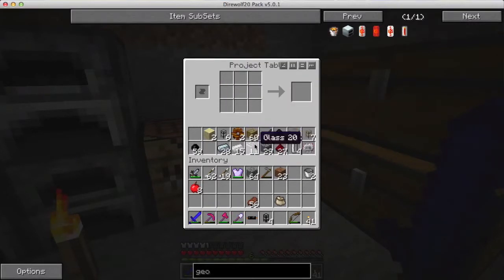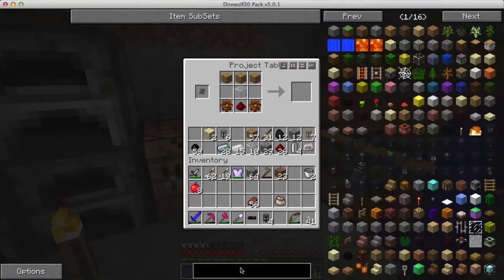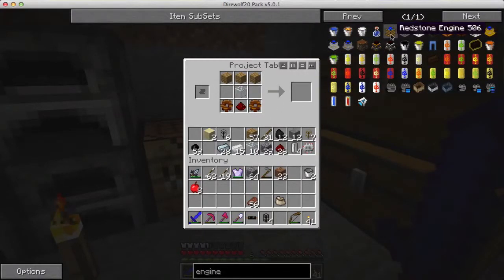Let me check what else I need - I know there's a piece of glass that goes right in the middle, and I guess the redstone's going to go on the bottom with gears on the bottom on either side, and wood along the top. That's wrong - so I'm going to have to look this up.